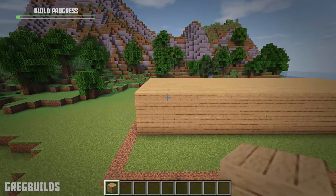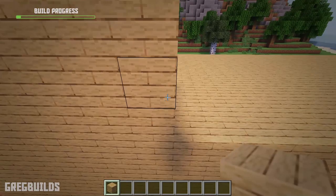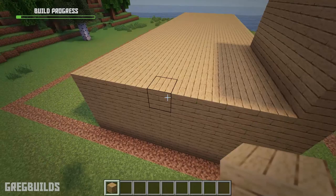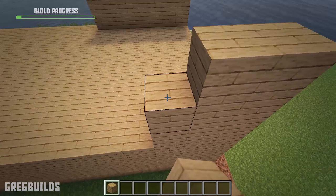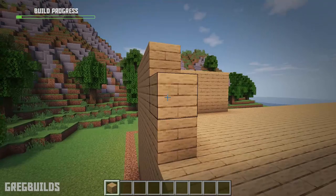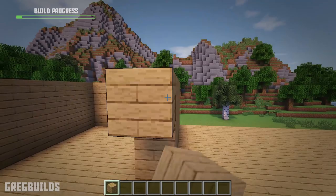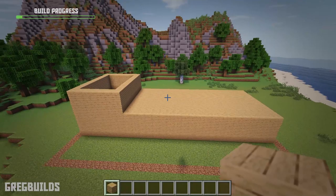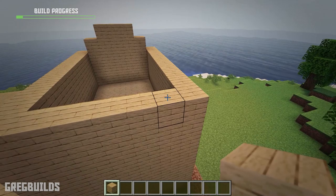Then once completed, let's make a 7 wide row along the top. Then we can raise this wall to a total of 3 blocks tall. Then we can add 7 blocks along the back and make it 3 blocks tall as well. Then we can connect the walls in between. Then let's add 5 blocks on top and make sure this row is pushed in by 1 space. Then on top of that, we can make a row of 3 and push this in by 1 space as well. Then let's do the same for the back side, making a row of 5 and then a row of 3.